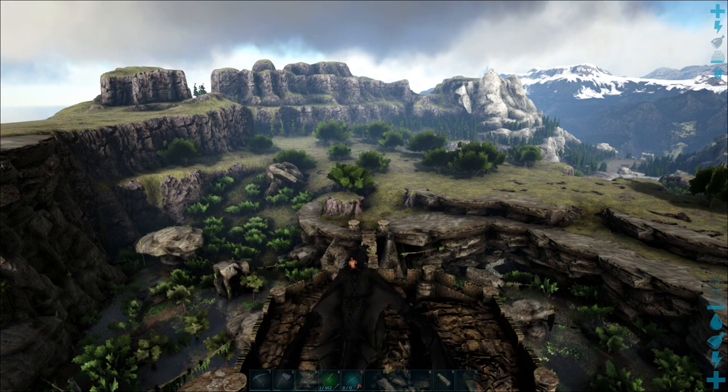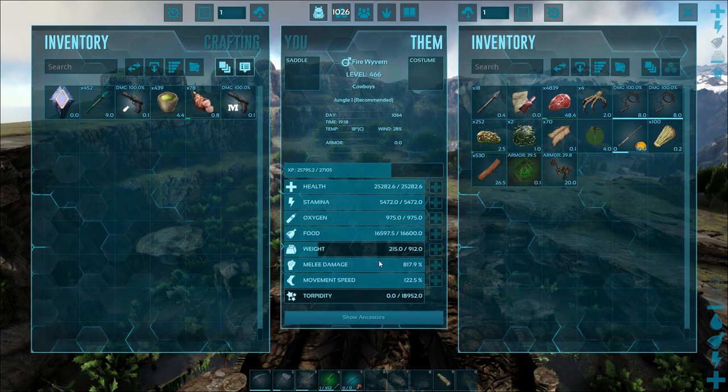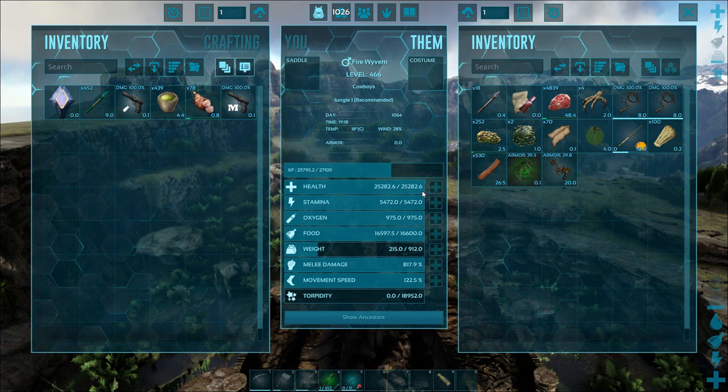I'm going to show you guys where to find those easily and in relative safety. When I say relative safety, I mean you're pretty safe on your dragon as long as it's got some good health and some decent melee damage. My dragon is pretty high — it's got 25,000 health.